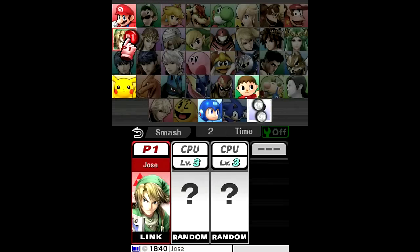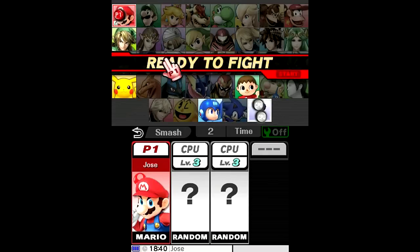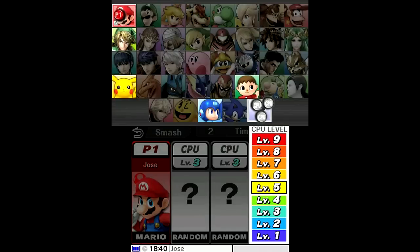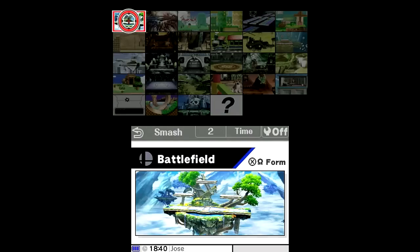You have Mario, Link, Pikachu, Villager, and Mega Man. For now we're going to be using Mario and sticking with his regular colors. We're going to have a free-for-all of sorts, and it's going to be around level 5 for all of them. It helps because I want to at least have fun while playing it.